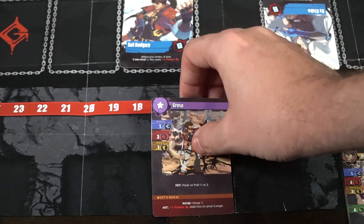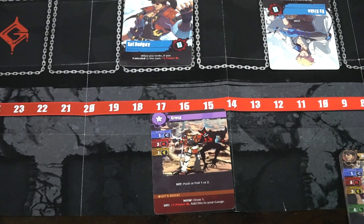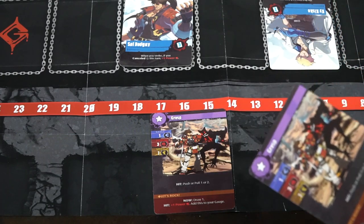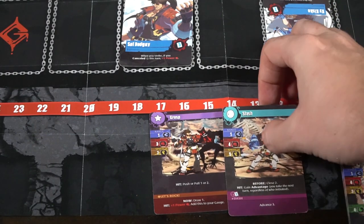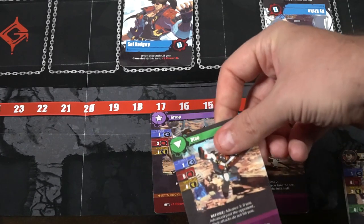Another action you can take is boosting. Boosting will allow you to give yourself bonus passive benefits when a strike has been acted upon. Some of them are going to be continuous effects that stay on the field. In order to play a boost, you'll simply take them from your hand and place them down onto the grid next to your boost section. Cards at the plus line will stay, and you'll pass your turn, drawing a card.